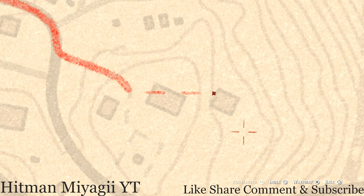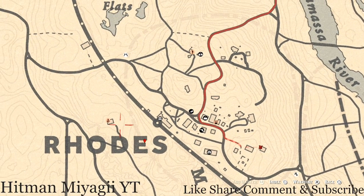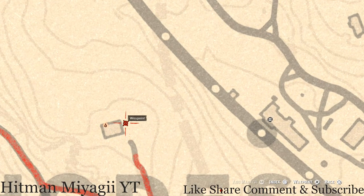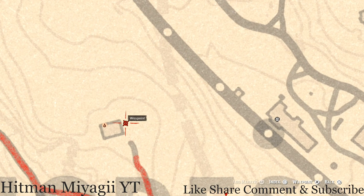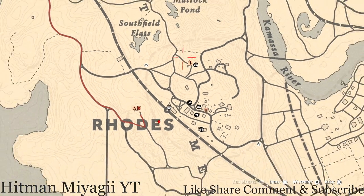If you guys want to come over here by this marker near Anthony Foreman's house, right next to it there's like a small shed or storage area outside the house. Right here at this location pull out your metal detector and you guys will hit on a random lost jury — I cannot tell you what it is because it is randomized.